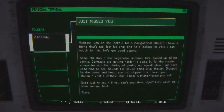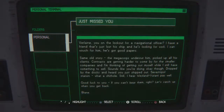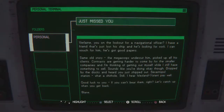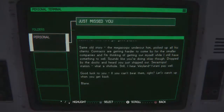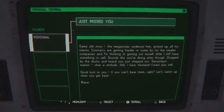You're on the lookout for the navigational officer? I have a friend that just lost his ship and he's looking for work. He's got good papers. Same old story — the mega corps undercut him, picked up all his clients. The contracts are getting harder to come by for the smaller companies, and I'm thinking of getting out myself while I still have something to sell. Sounds like you're doing okay though — dropped by the docks and heard you just shipped out. Something Station — what a shithole. Still, I hear Weyland-Yutani would certainly pay well. Good luck to you — if you can't beat them, join them. Let's catch up when you get back.